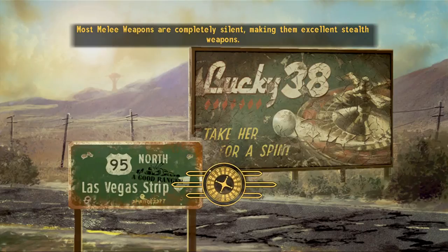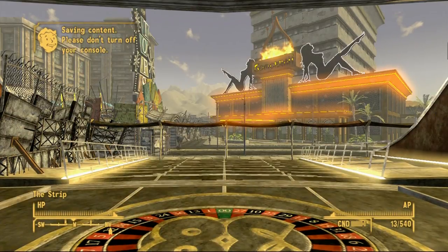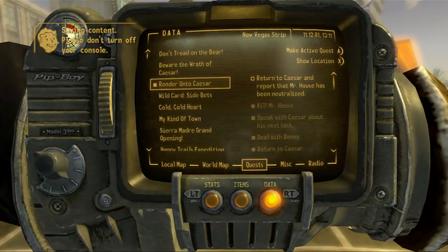I could get a follower now — I could get the dog — but I don't really know if that's necessary. Maybe I'll do that in the next episode. I'll go get the dog and grab a follower. But let's go ahead and tell Caesar what's up.